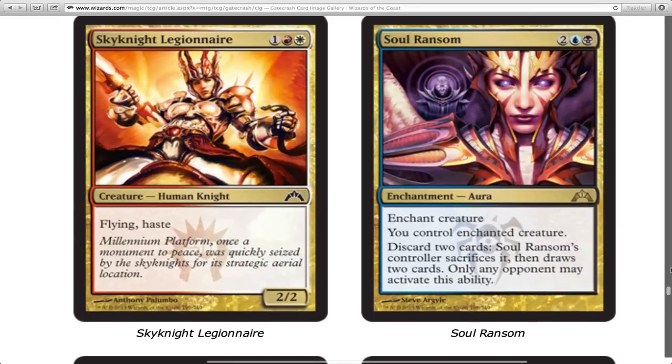The flying haste guy — he's smaller than I remember him and the card art is really weird. It is really weird. I can't be the only person who thinks that is odd and creepy. Not as good as he used to be, still better than he should be — a three-drop 2/2 with haste, hasten in to punch people in the face.